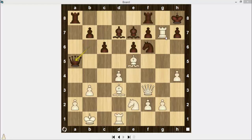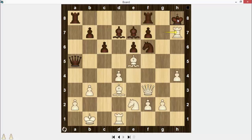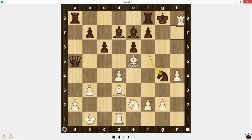What if black doesn't take the rook on g7 but plays another move? Then white can play Rook takes h7 check, King g8, Queen g4 check, Knight takes Queen, and Rook h8 checkmate.